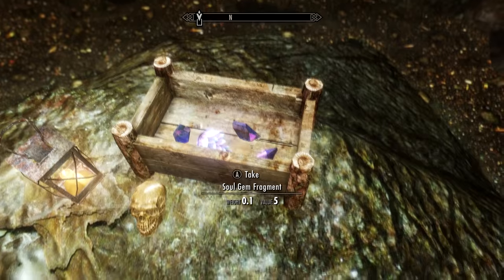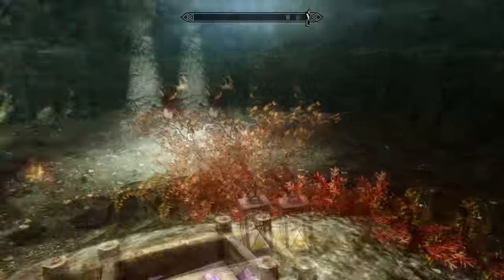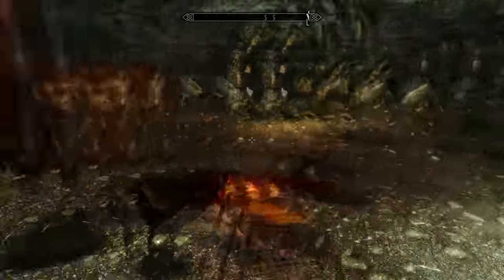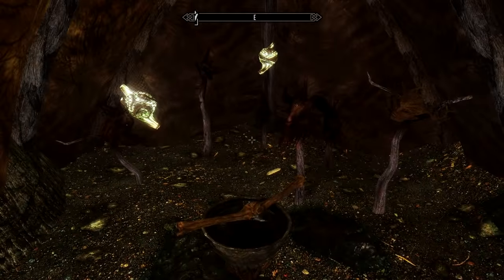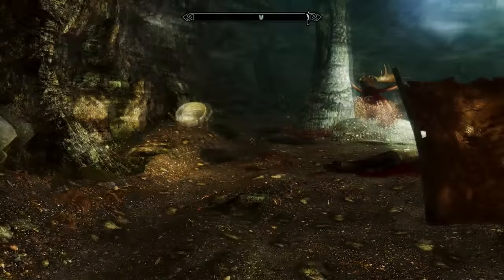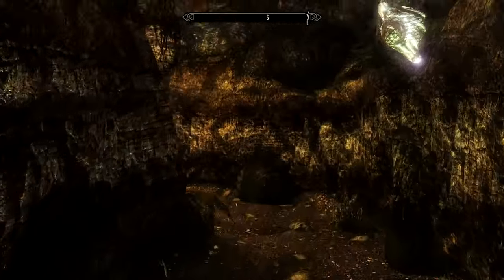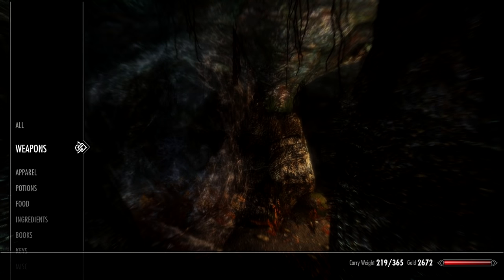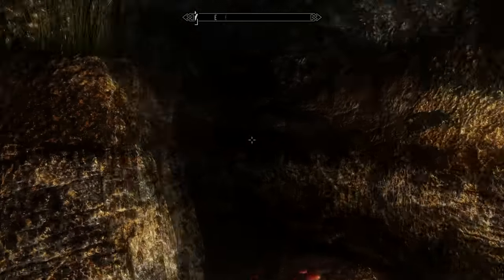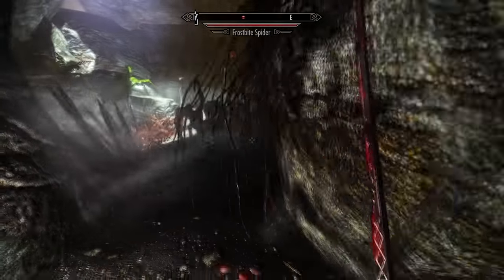There's also a potion of strength, some soul gem fragments, and a deathbell. Lots of useful ingredients in this place for crafting poisons. This just looks like some creepy ritual site. We're going to go through this cave and continue onwards. First I'll get out my staff of paralysis — actually it's probably a bad example because there are some spiders ahead, so we're going to take those guys out first.